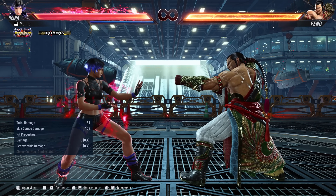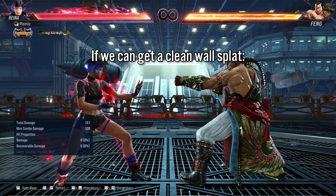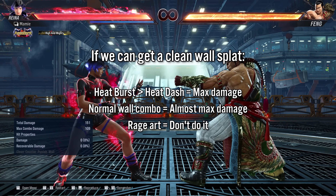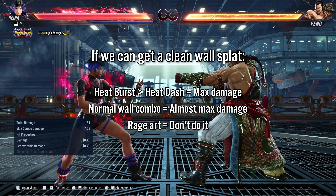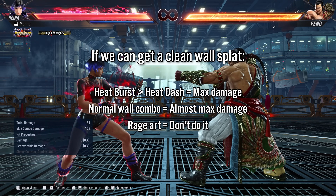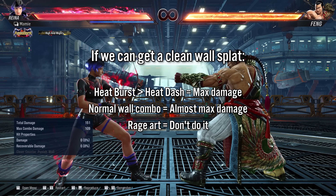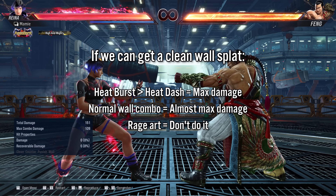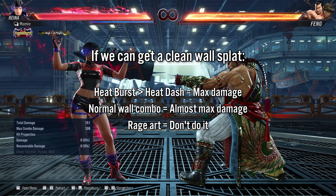So, what have we learned from this? If we have a wall available and we can get a clean wall splat, then we should always go for either a wall combo or heat burst into heat dash. Depending on your character, the benefit of spending all your heat may or may not be worth it, unless those few points of damage might kill your opponent. It turns out that damage scaling has the highest influence on damage output.